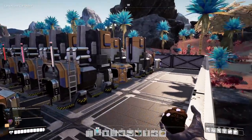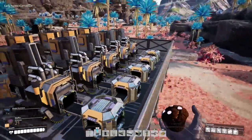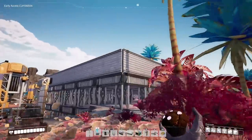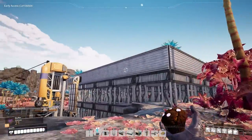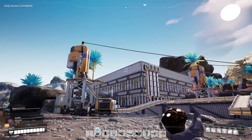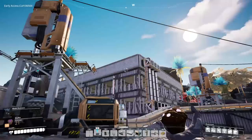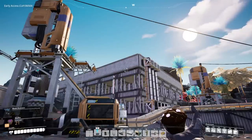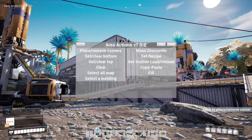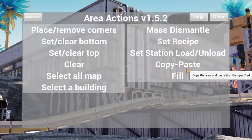Right here we have a box with some smelters in it, and I want this to be our template for all the other smelters we do in the rest of the world. We'll build a cool structure here and then copy and paste it around all the other iron nodes. After that, we just have to figure out how to transport it back to base. The area actions mod allows us to set boundaries and copy and paste entire buildings.